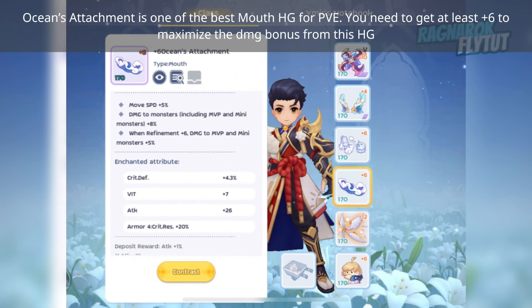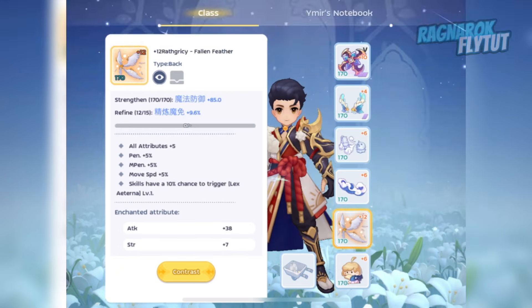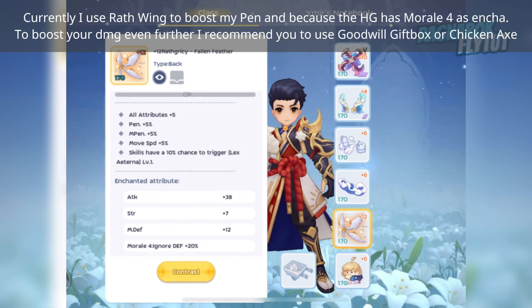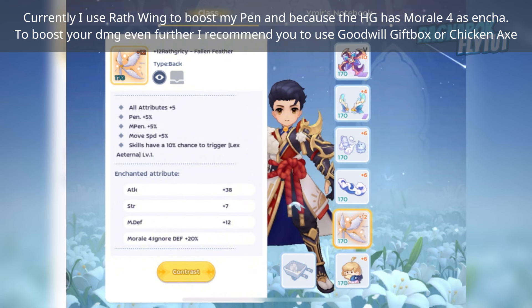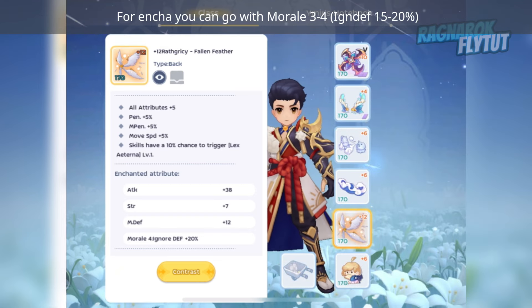Ocean's Attachment is one of the best move headgears for PvE. You need to get at least plus 6 to maximize the damage bonus. You can use Light Food, Glutonous Imp, or any penetration or damage-related move headgear alternatively. Strength or Dex is the best enchant for this. I use Rough Wing to boost my penetration and because the headgear has Moral 4 as enchant. I recommend Goodwill Gift Box or Chicken X to boost your damage further, with Moral 304 as enchant.